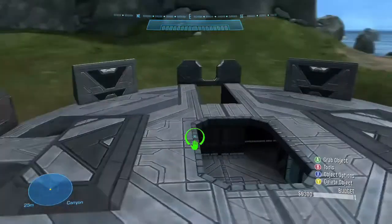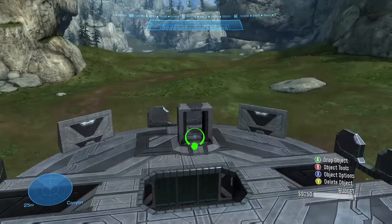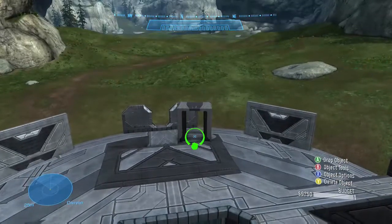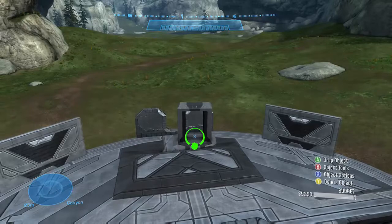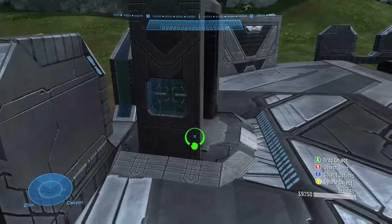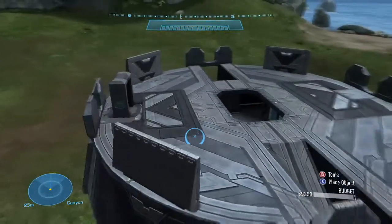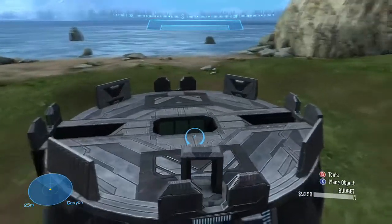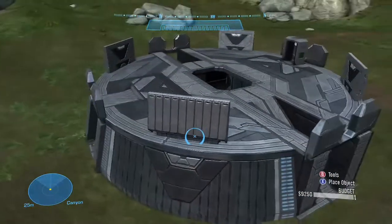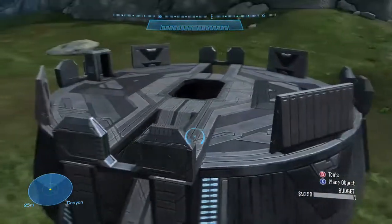As you guys can see, this is starting to look like the Blood Gulch base — in fact it already does. We've just got one last thing to do to make it fully look like the original Blood Gulch base from Halo Combat Evolved: grab the Teleporter Frame and position it here. Once that's in place you'll notice this looks exactly like the base from Blood Gulch, which is personally one of my favorite Halo maps. If you enjoyed this video and want more, leave a like below, and if you're new here, subscribe — I'm trying to reach at least 75 subscribers by end of year. See you all soon, bye!